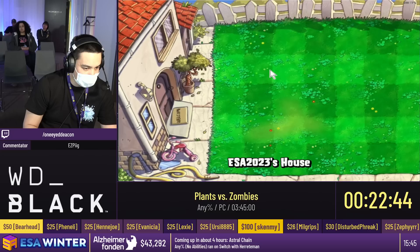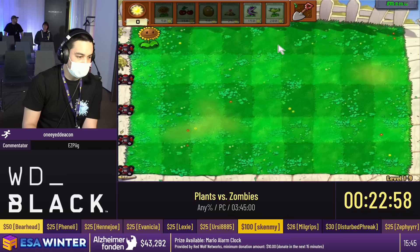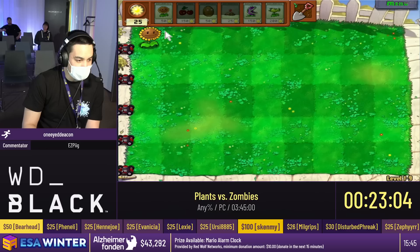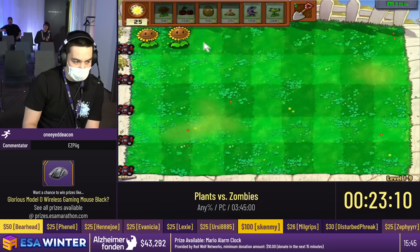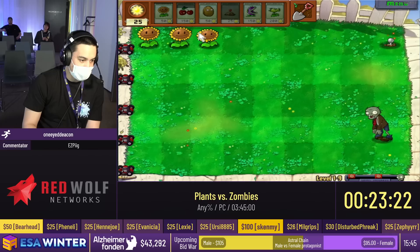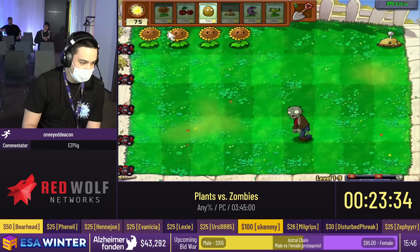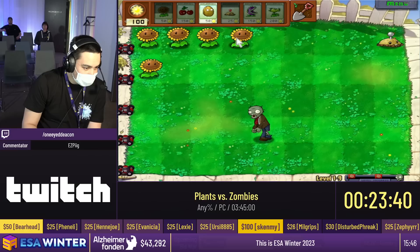Now 1-9 introduces the repeater. The repeater basically costs twice as much as a peashooter. It shoots two peas at the same time it would take a peashooter to shoot one pea, so it's basically like two peashooters but in one tile — much more space efficient. It does cost twice as much sun, so we're gonna need a lot of sun to use them. Our strat now instead of planting 15 sunflowers is to actually try to plant 20 sunflowers, then get a column of repeaters out, and by the second flag basically try to chomp every single high hit-point zombie to get our 50% roll.